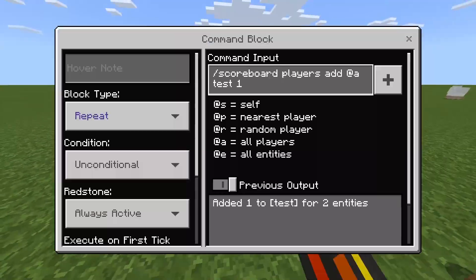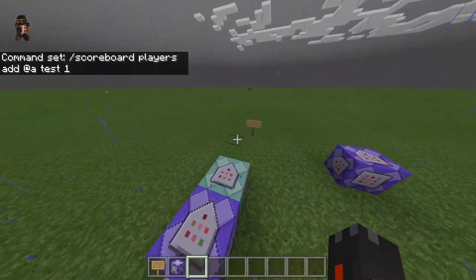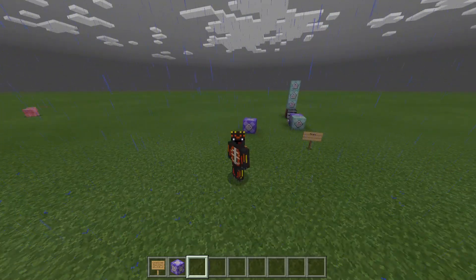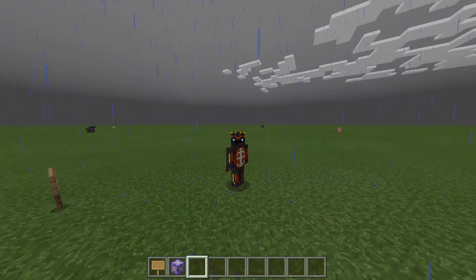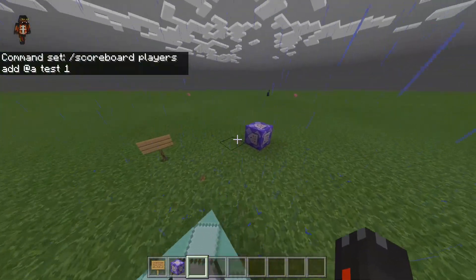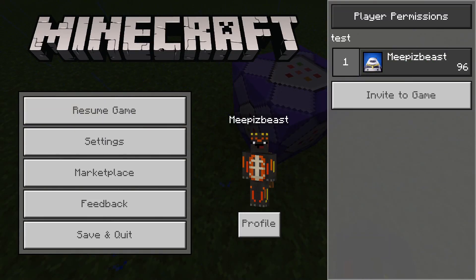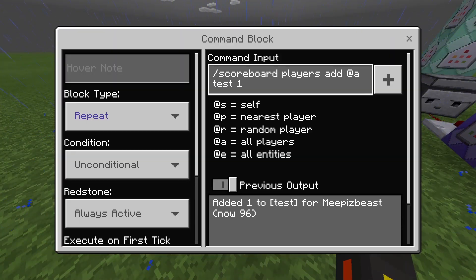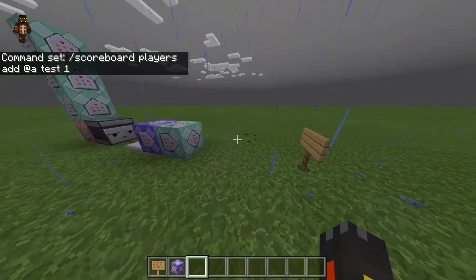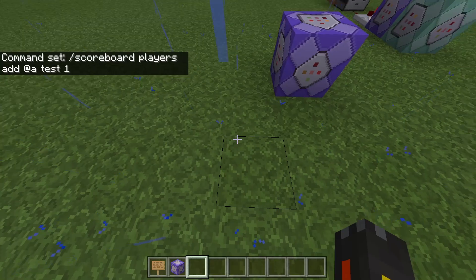We'll just wait for that to load. I was kind of messing around with it just then, but I figured it out. I actually had to just add one more scoreboard — it was my fault. I was messing around with it a little bit earlier, but I have it working now. Every one minute — 1,200 ticks in game — it is going to give me one score to my scoreboard. I will show you guys that working in just one moment, after it's been one minute.